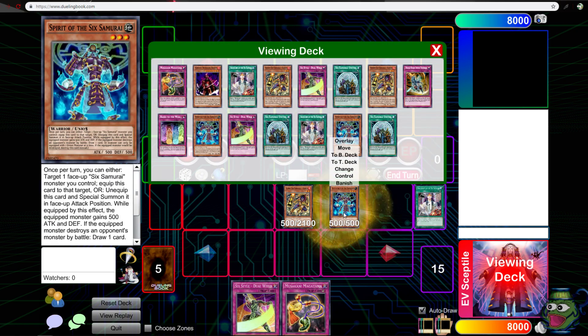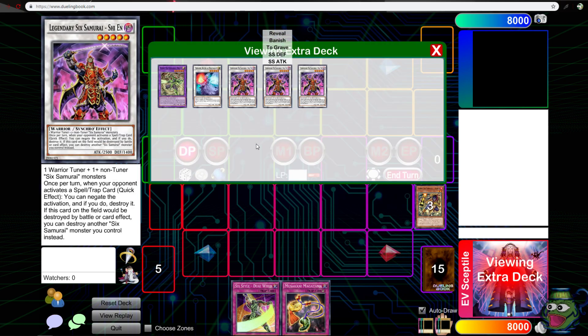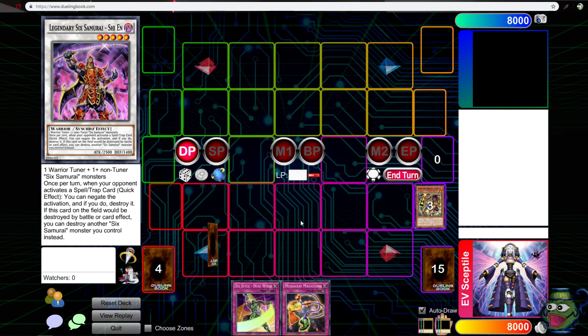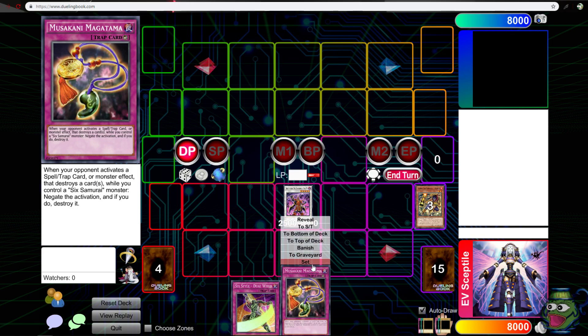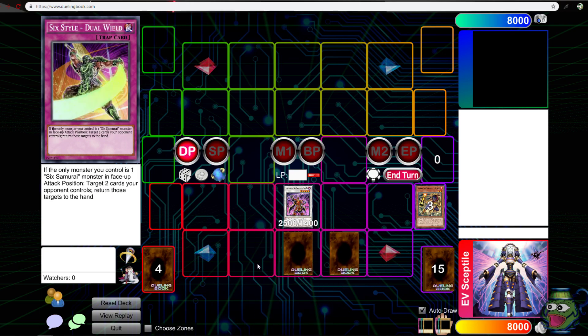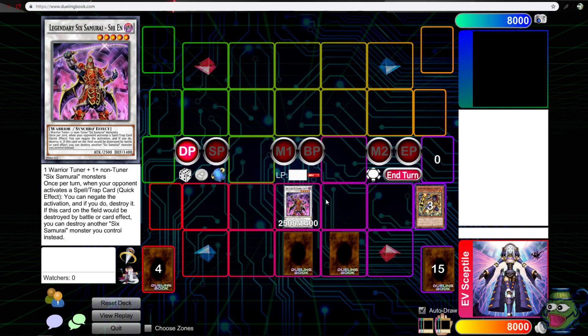Special summon this — two plus three, that's a tuner. Send this to the grave, bring out this. Ignore those extra zones if you're here for Duel Links. So this is my hand, this is my field right now — four cards. I did not cheat here; I put one back because I'm acting like I went first.